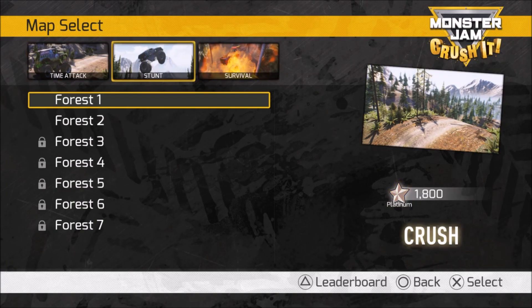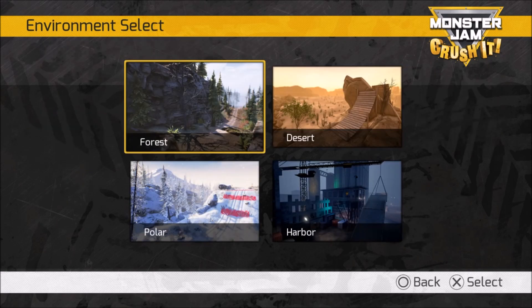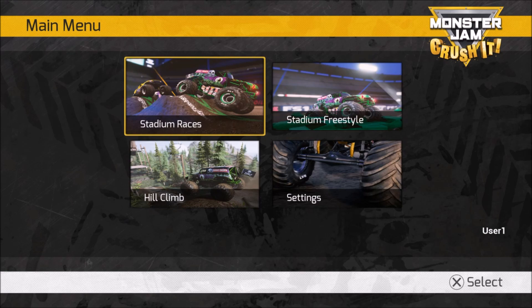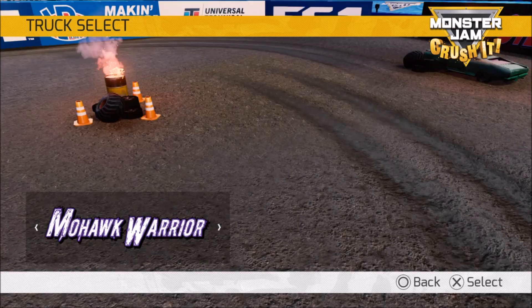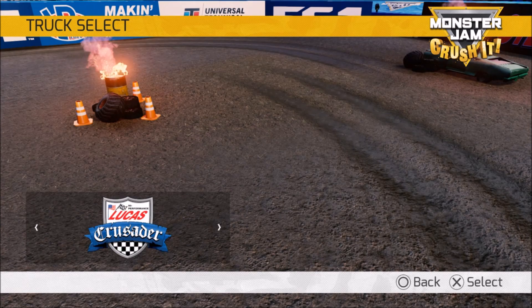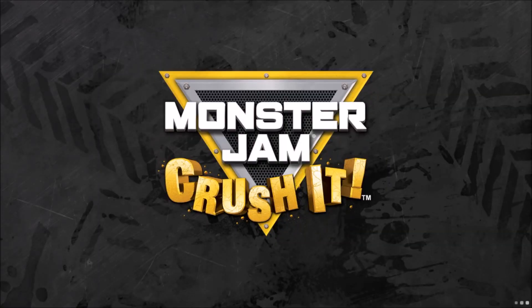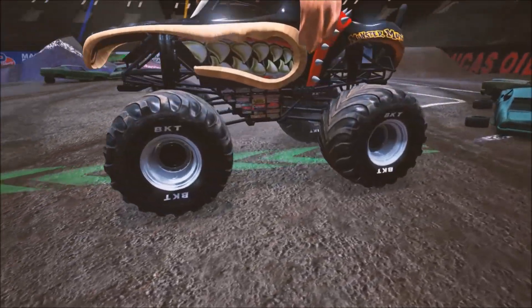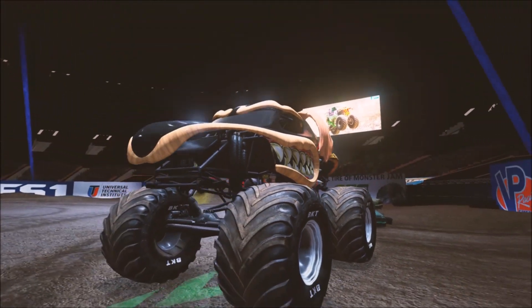Now it's time for our stadium race against Mohawk Warrior. Hopefully we can beat him to unlock the zombie monster truck. We're going to go to the Georgia Dome for the race, and we're going to pick Monster Mutt Rottweiler because he is really fast. Let's see what we can do — Monster Mutt's looking ready to go.